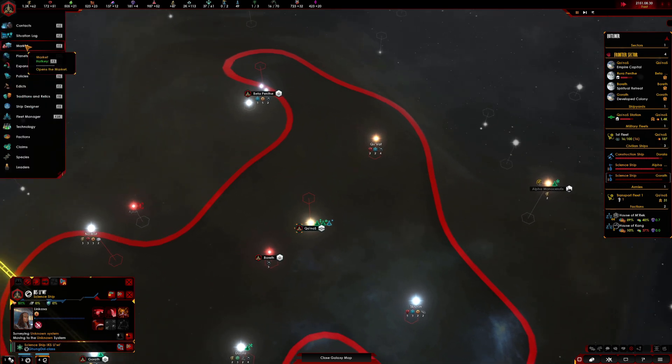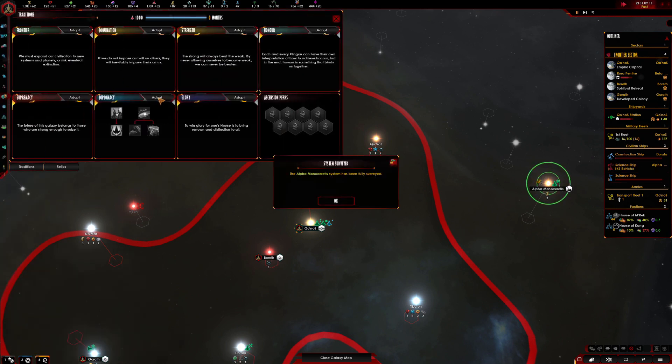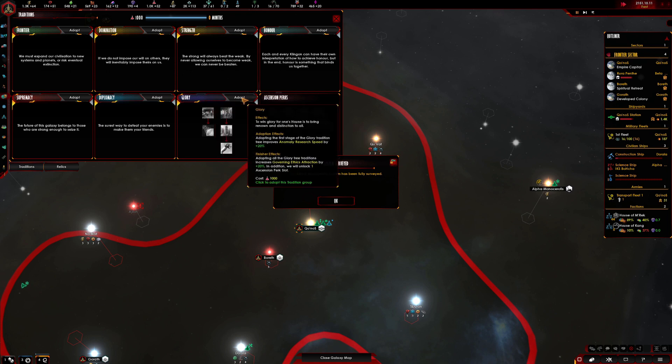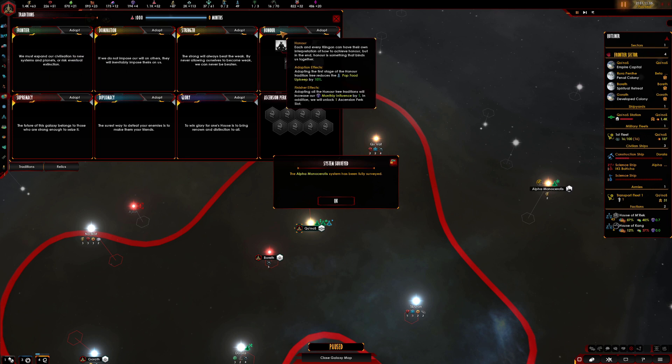In the market I could sell some stuff straight away. We've got a tradition — that's because we've got that heritage museum. Maybe the Glory tradition. Let's have a look what they do. Adopting the first stage of the Glory tradition improves anomaly research speed, which could be good straight away. Finishing it increases governing ethics attraction by 20%. Adopting the first stage of the Honour tradition reduces strength. Adopting the first stage increases army morale. Do we want to go to war straight away?